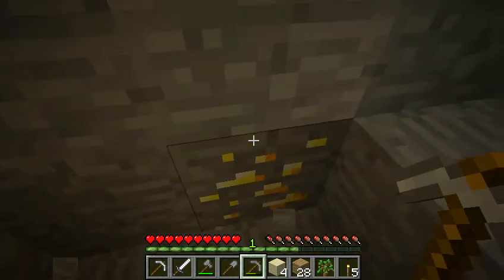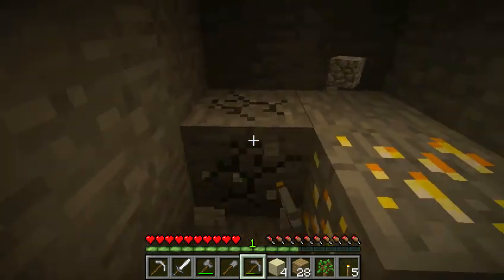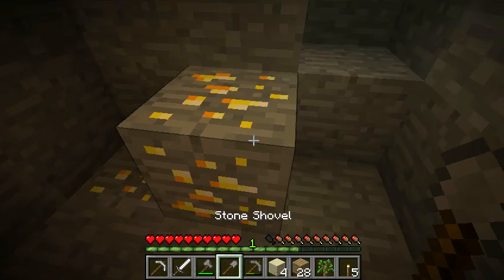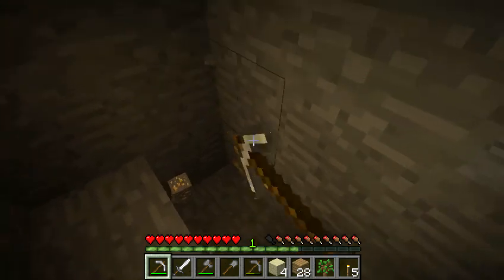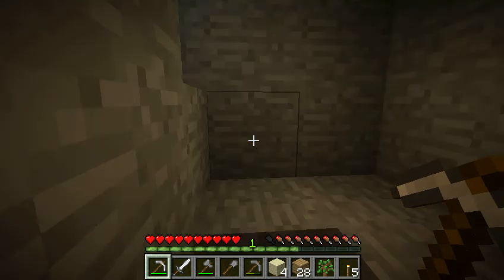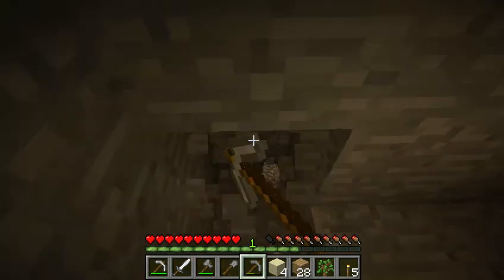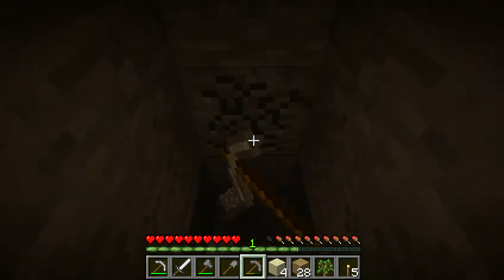Oh dang, gold! Already — are we really that far down? Holy crap. Make sure there's nothing around it. Alright — so I think we need iron for this, correct? Yep. Four pieces. Actually, I know that gold doesn't last as long — like, it breaks really fast. So what I'm thinking is I'll just make the armor out of that. And there's more iron right there.